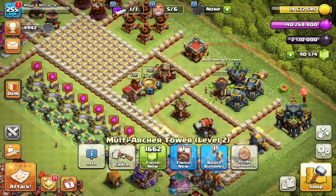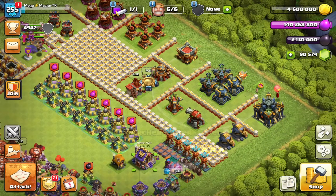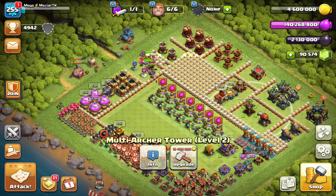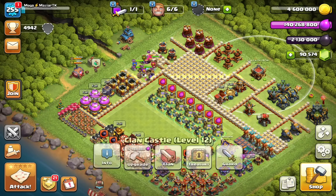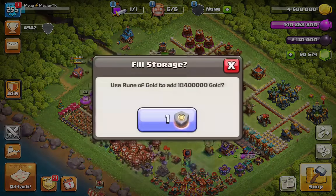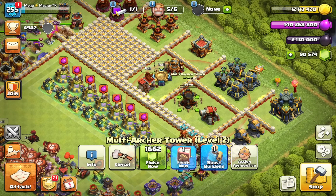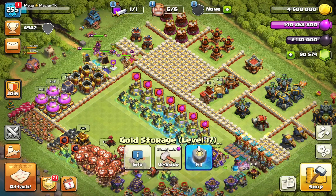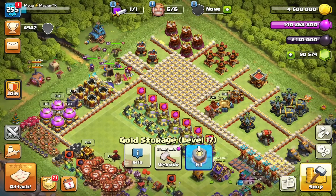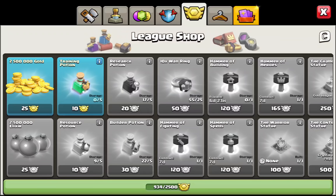My scenery is kind of bugged out — I think after every update it just does that. I'll probably have to switch it around, so in the middle of the video I'll edit that part out. Books and runes — we do have another rune, let's use it for the last Multi Archer Tower at level three. We're going to use a book on it, and now the Ricochet Cannon.